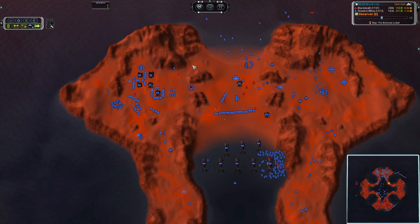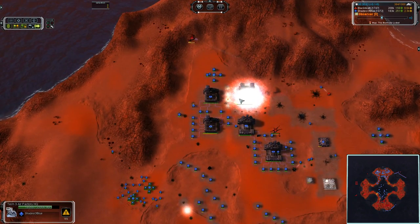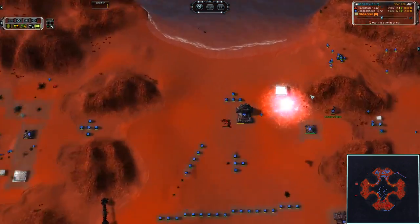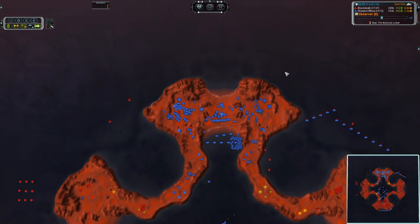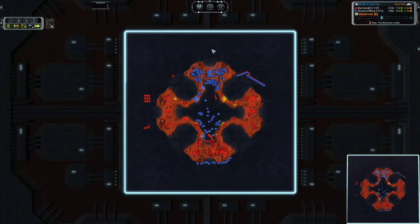Cruiser fire coming in from the back. One more pass over the cruiser and that guy is dead. Looks like he's going for the T3 HQ and the power — there's only two T2 power generators up and running. Shades of Blue does not have resource allocation. Knocked down to 2.3 power income — that means there is no potential for T3 air at this point.